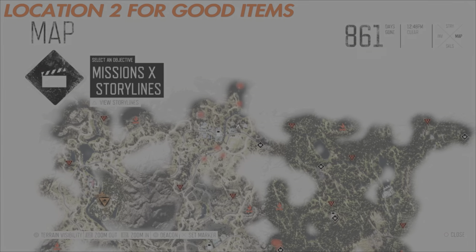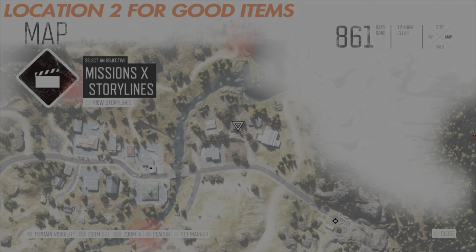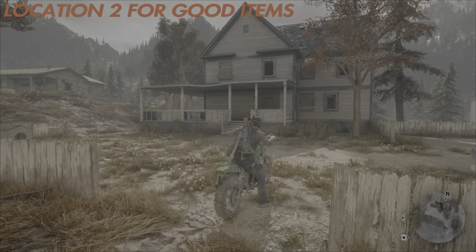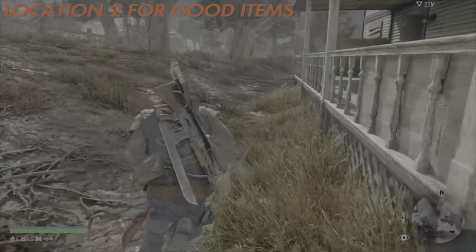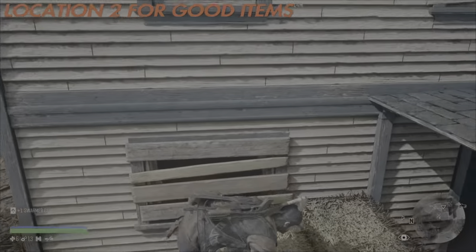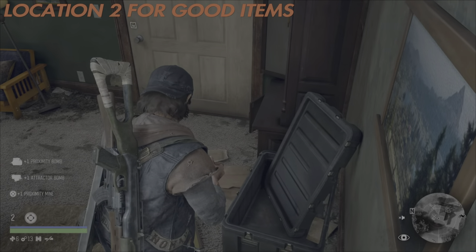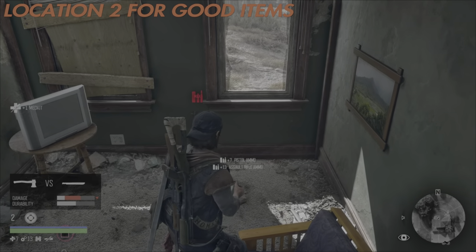Location two is in the Belknap region, in the town of Marion Forks. The first house is right here on the map. There's a very specific way of getting onto the roof section and into the particular room where all these items are. Once you go in, look at this: one proximity bomb, one attractor bomb, one proximity mine, a hatchet, and ammunition.